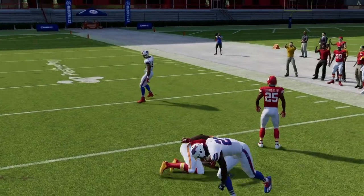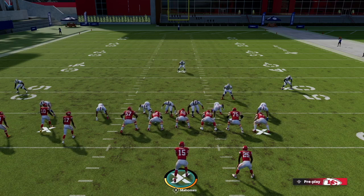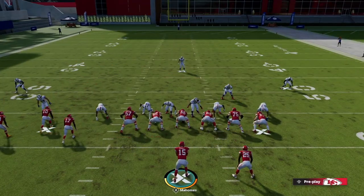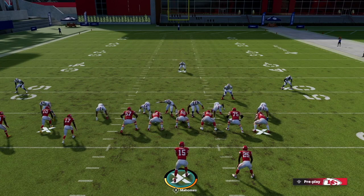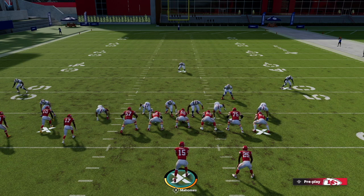X Spot and Mesh are really good plays to add into the scheme. PA Boot Over is by far the best play in the formation just because you can run it so many different ways. Mix in the RPO Alert Bubble, mix in Triple Out, mix in Curl Flat, Mesh, Slip Screen, and X Spot — it creates one of the most dominant schemes in Madden 22, this Chiefs bunch tight end formation. Hope you guys enjoyed this video. Make sure to give it a like, comment down below if you've been using the Chiefs playbook, and don't forget to subscribe. Your boy T. Davis is out.